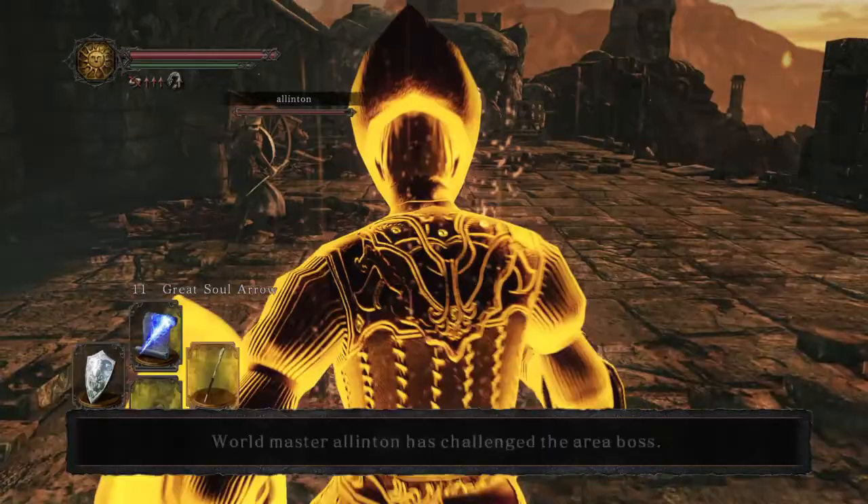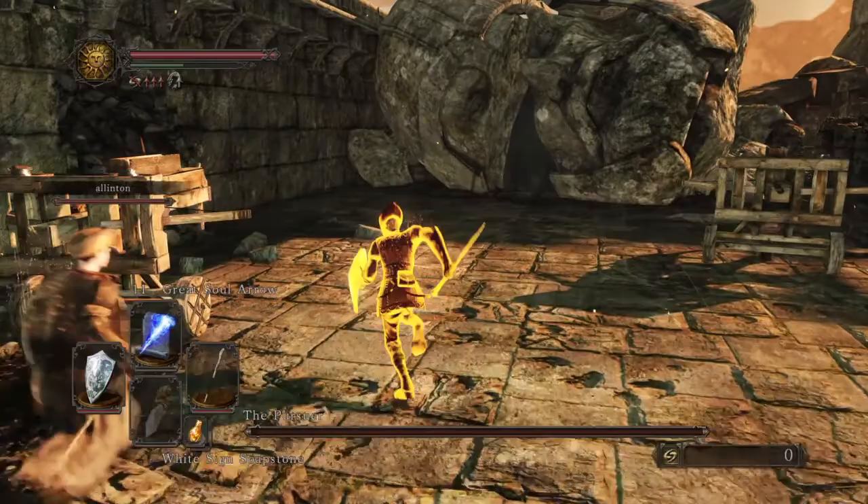Now with the Blue Flame this would be exponentially easier — I'd be able to launch some incredible spells. We'll see if this cat knows how to parry the Pursuer. Looks like he does. You do that, I'll do this.